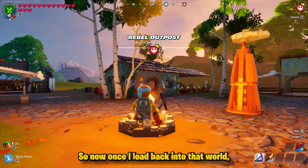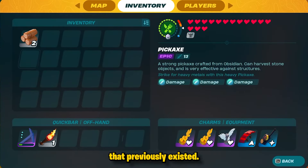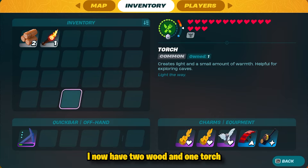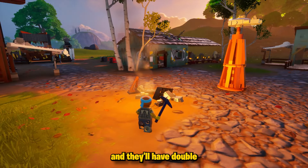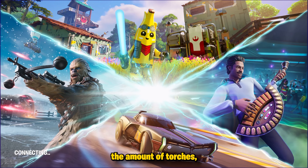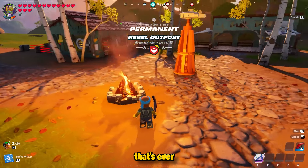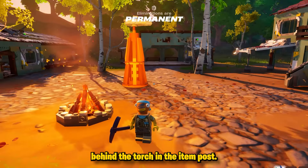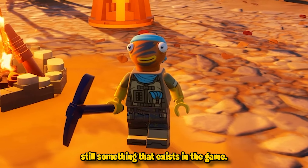Once I load back into that world, I'm standing directly on the campfire that previously existed. When I go into my inventory, I now have two wood and one torch. I can break this again and now have double the amount of wood and torches by duplicating this one campfire in the Star Wars area. This is probably the second worst duplication glitch ever in the game behind the torch in the item post, but it still exists.